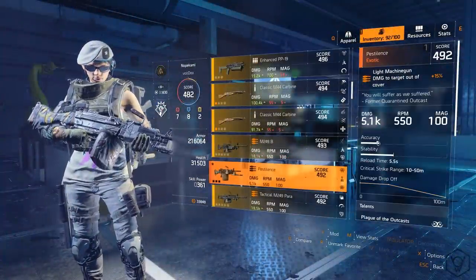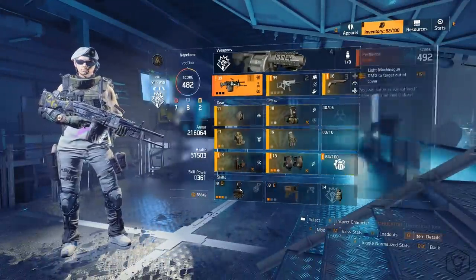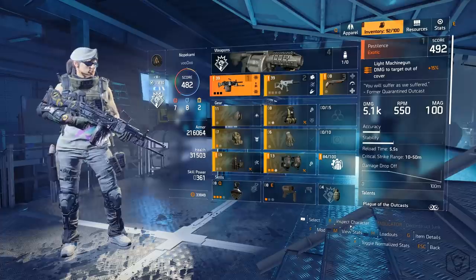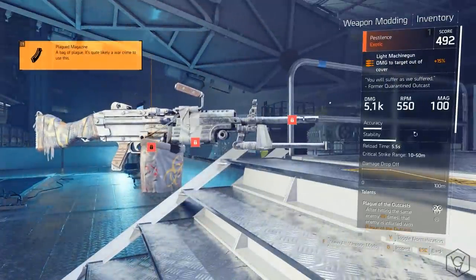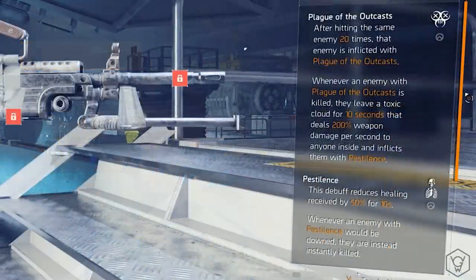So the stats aren't that great honestly — you've got 4K damage, 550 RPM, 100 in the mag. It's pretty poor damage, but the perk kind of makes up for it in PvP. The main perk is called Plague of the Outcasts: after hitting the same enemy 20 times, that enemy is inflicted with Plague of the Outcasts.